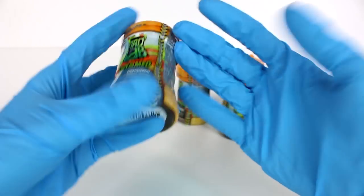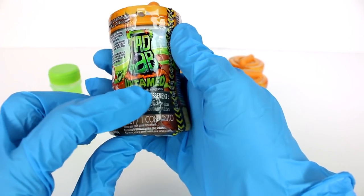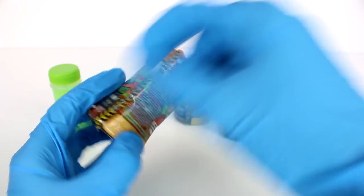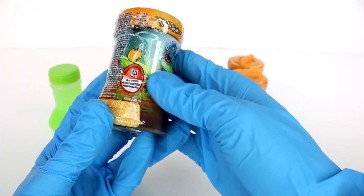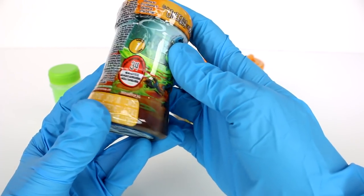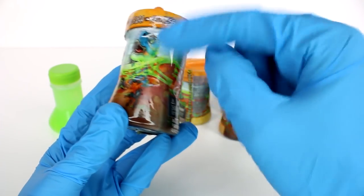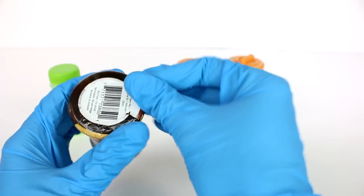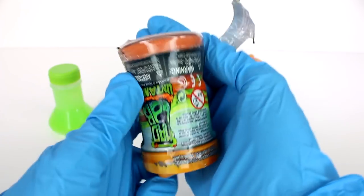Alright, we are ready to check out these blind boxes. It says 'Mad Lab Untamed — ferocious at your fingertips.' There's a little caution tape tear strip, which I really like. It says this is series number one, and there are 35 to collect — actually, 34 to collect, not 35. Look at this little picture here, that looks so cool. I did kind of start the tear strip — let's see, it looks like we have some kind of orange sand.